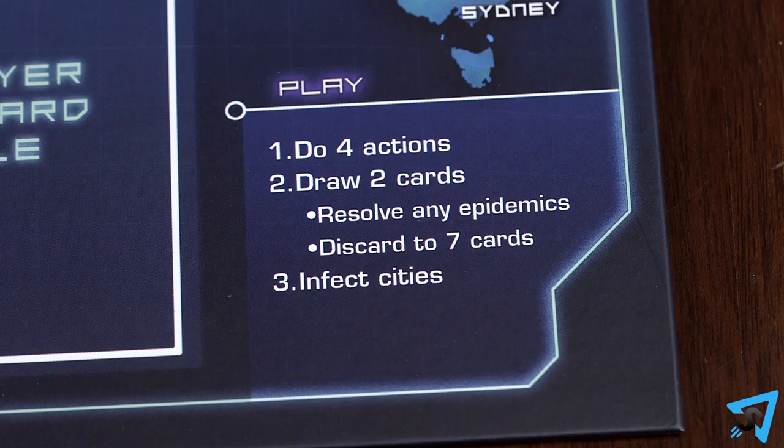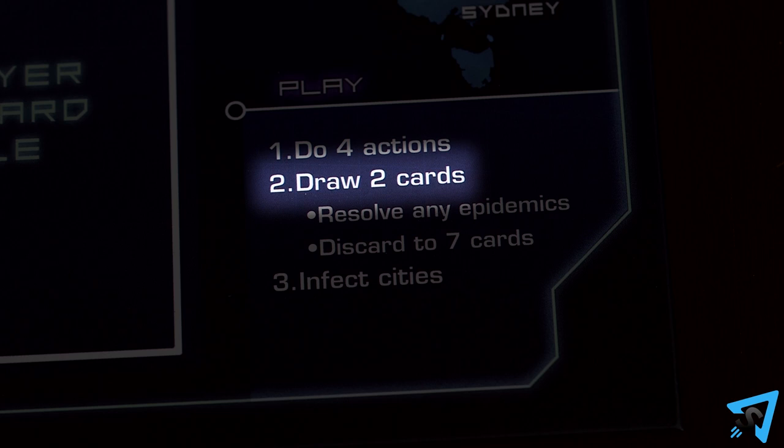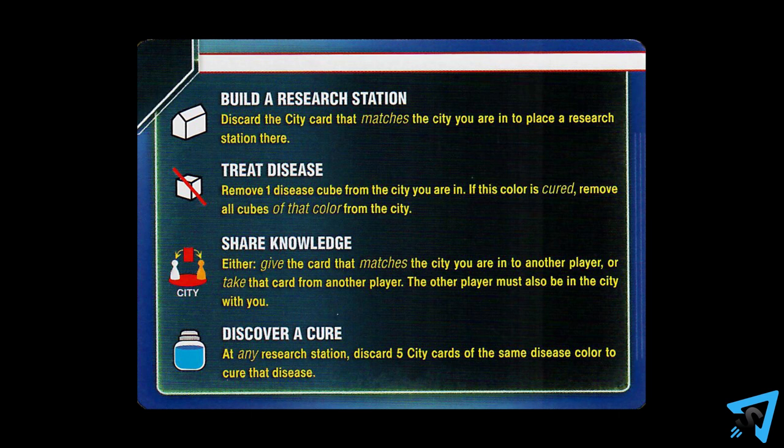Each player's turn is divided into three parts. First, do up to four actions. Second, draw two player cards. Third, infect cities. After a player has finished infecting cities, the player on their left goes. Your matching colored pawn represents your location on the board and is the pawn you are allowed to move on your turn.